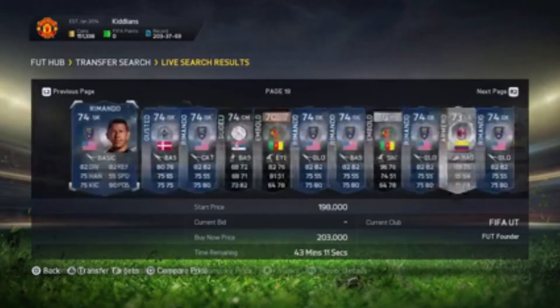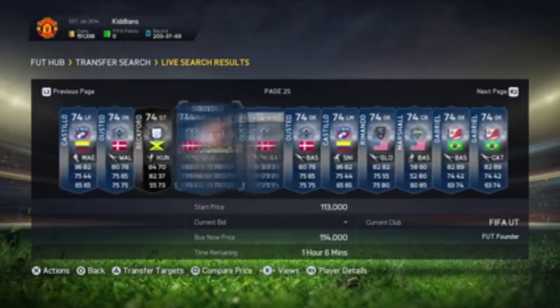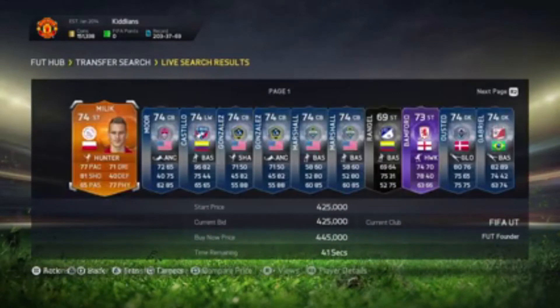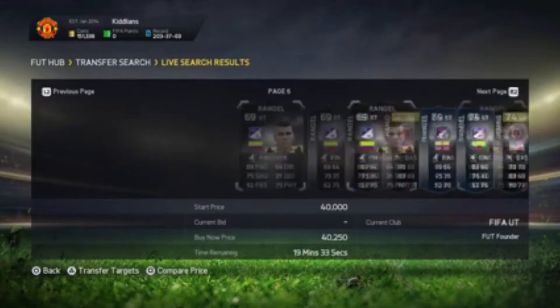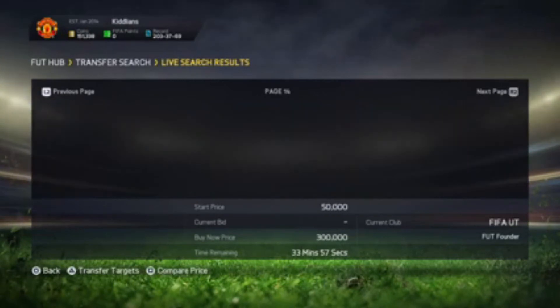And I would have got a third if I had the coins to pick up this Greek player. The clip will be coming up in a minute when I do get to snipe them. My method was basically silver, minimum buy now 40k, keep going back and forth refreshing to see if any pop up, just to get rid of all the rare and non-rare silvers.